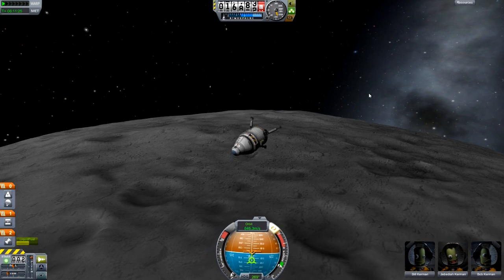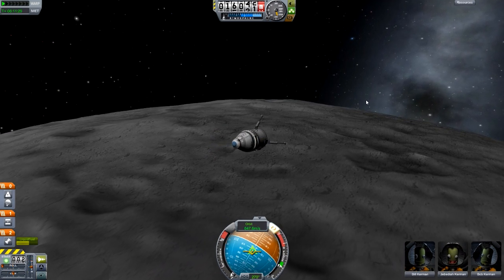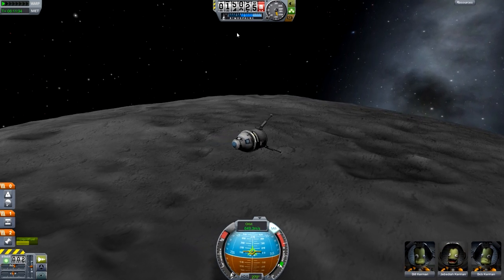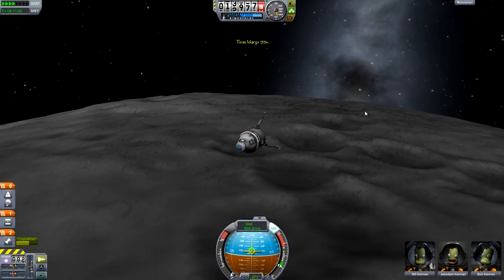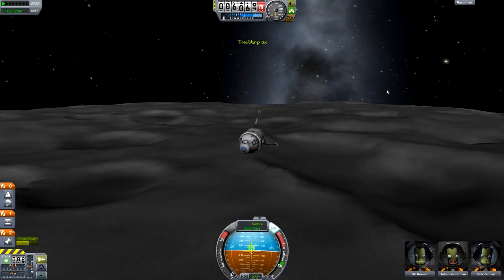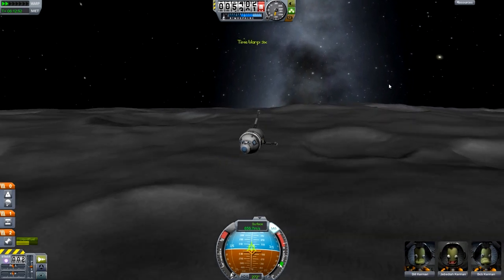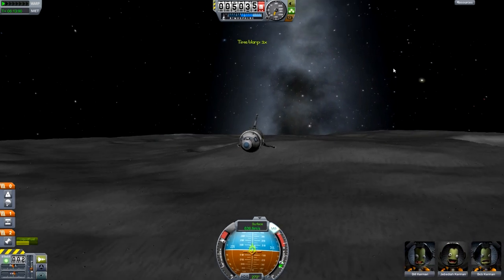I'm also going to deploy my landing gear. Now we need to pay close attention to a couple of things: we need to pay attention to the nav ball, and we need to pay attention to our vertical speed, because when that starts going up it means we're reaching our periapsis and we're going to start heading up again. So once that gets to maybe minus 50 meters a second, that's when you're going to want to start burning, because you will be coming in very, very fast.